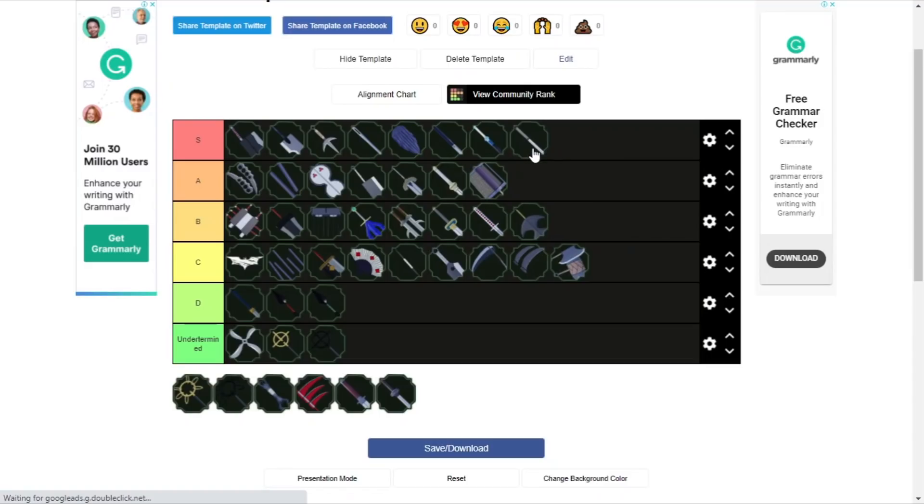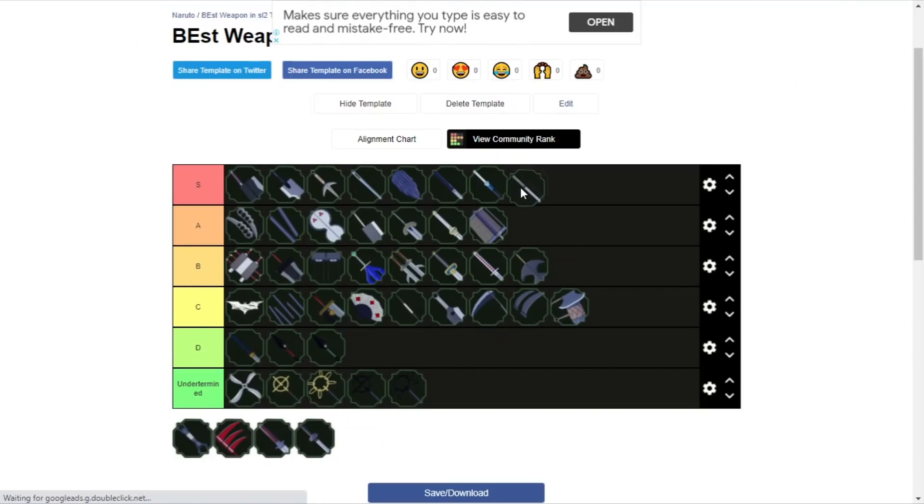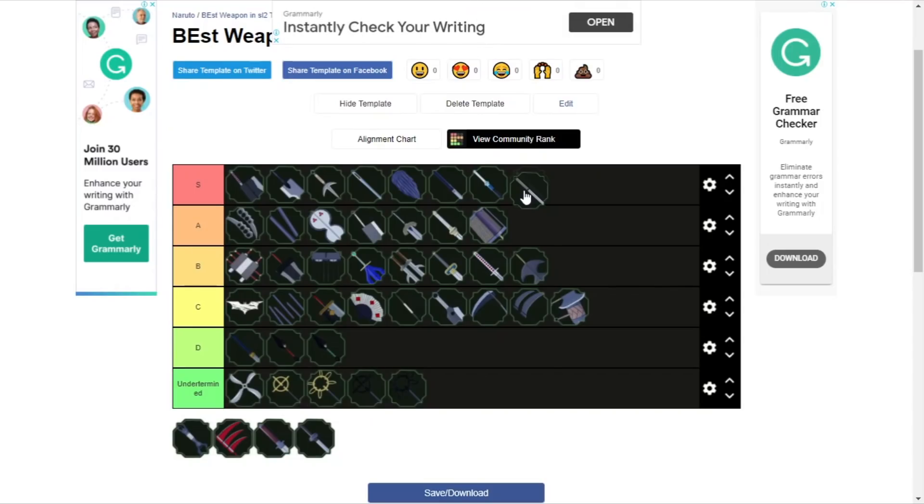Shisui's Tanto is definitely S rank with the new buff that it got. This is Shisui's Tanto — I don't know why I second-guessed that. With its new buff and everything added to it, I would definitely recommend using it. The ability to hit multiple people at once makes it good for teamfights as well.